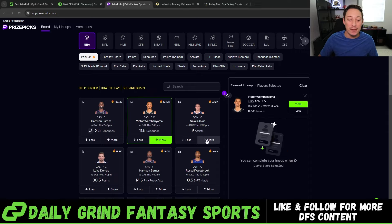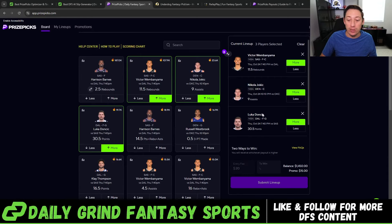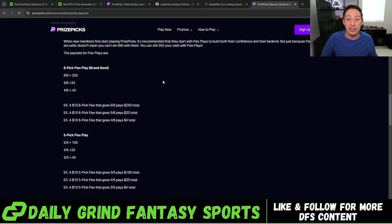For example, a two-man slip with Wemby and Nikola Jokic going over their projections gets a 3X payout. A three-man payout gets you 5X return, and on regular PrizePicks that gives you an option to either flex or power play. A flex play going 3 of 3 wins you 2.25X, and if you go 2 of 3 you win 1.25X. A four-man flex play wins you 5X, and going 3 of 4 wins you 1.5X.